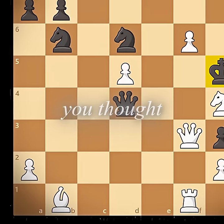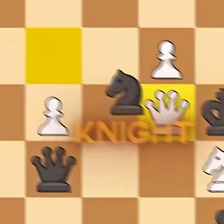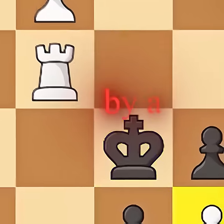And now you thought that was good, sacrificing a full rook? How about a queen? He sacrifices a full queen. Knight takes f5, rook f5. If the king would have come forward to g4, he would have been mated by a pawn.